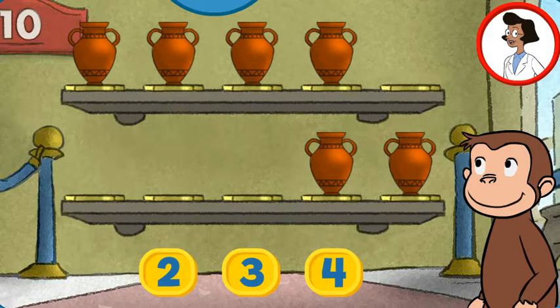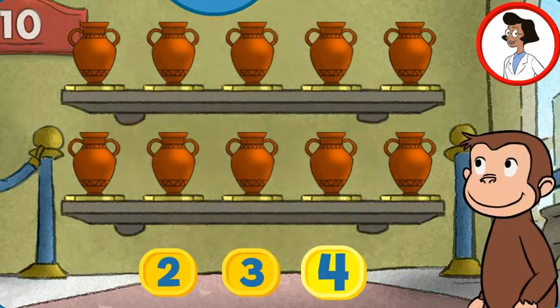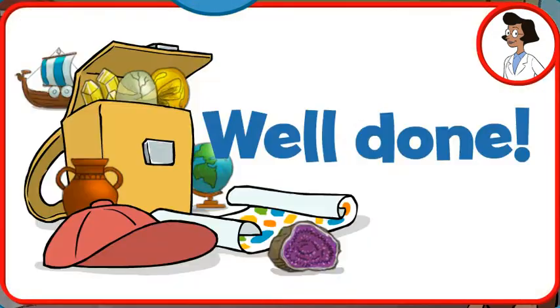Here we have six things. How many more do we need so that we have 10 all together? Four. That's right, the exhibit looks great with all 10 pieces. Well done!